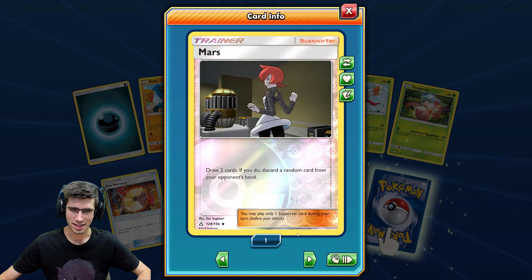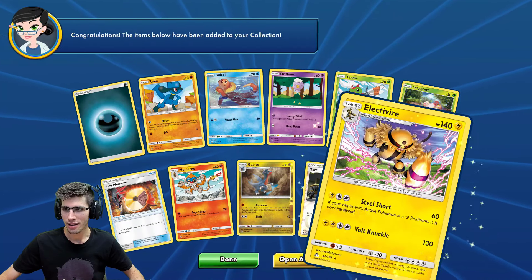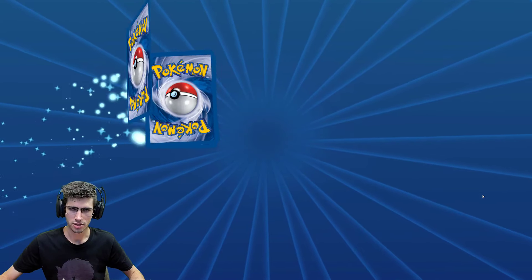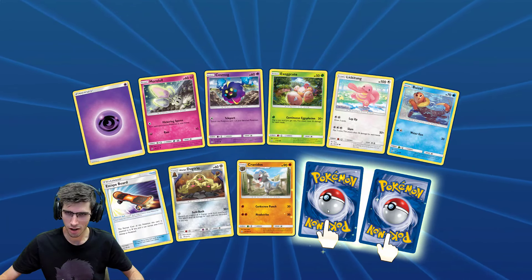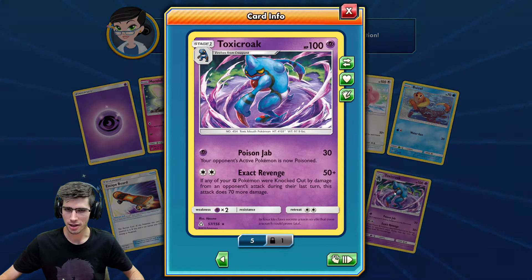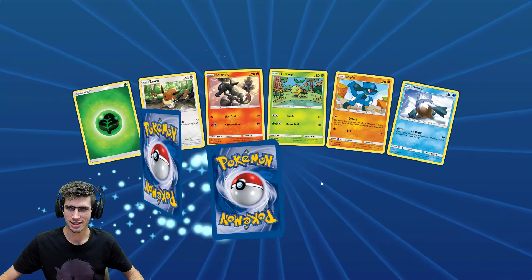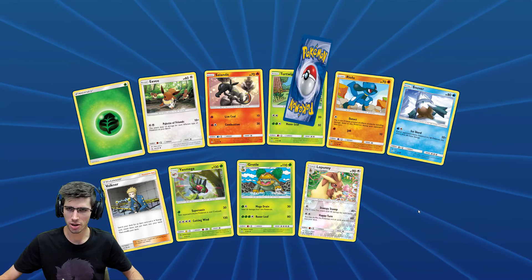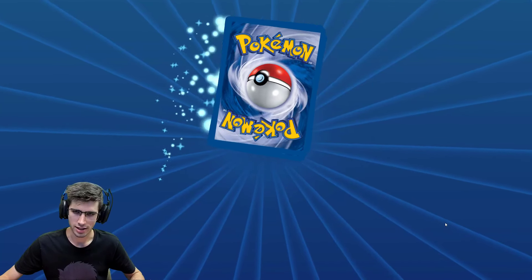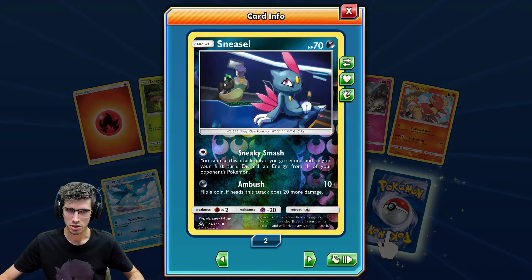There we go — first Mars in the collection! Draw two cards if you discard a random card from your opponent's hand. Not bad, not bad. And an Electivire regular rare — just six of those in the collection. Not a very common pull. A Reverse Holo of a Wash Rotom — that one's a rare — leading into a Toxicroak regular rare. Down to the last — ten Roserades in the collection now.